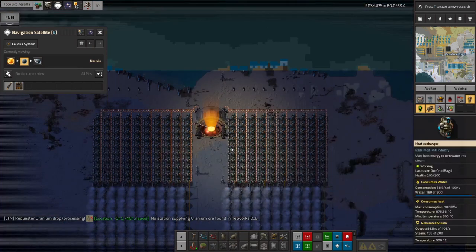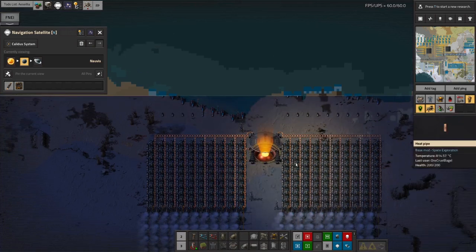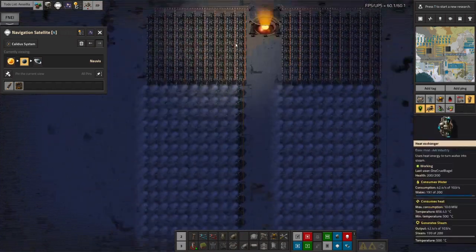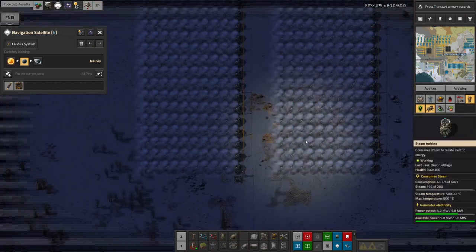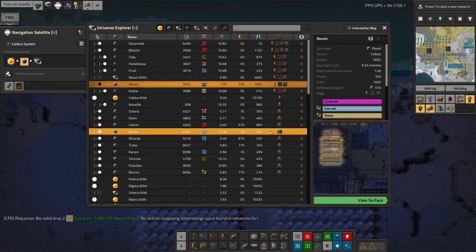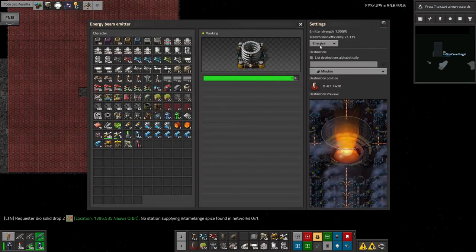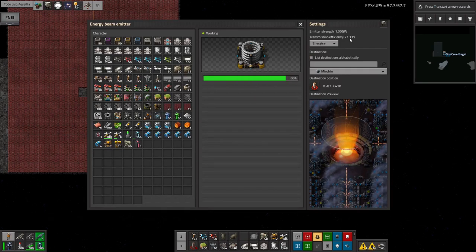It's essentially transmitting the solar energy from Caledas orbit via the beam to Norvis. We're not getting 100% of that energy through — the transmission efficiency to Norvis is 64%, so the 3 gigawatts going in gives about 2 gigawatts out at the other end. Miokin gets about 71% efficiency, presumably because it has a thinner atmosphere or is closer.